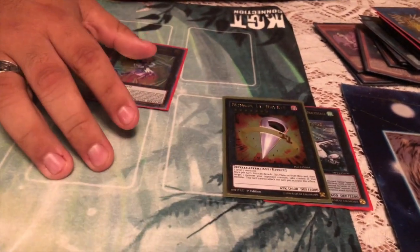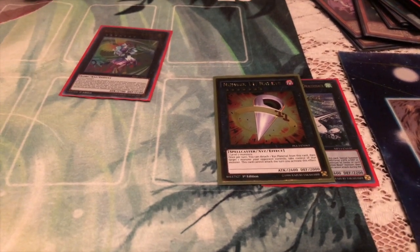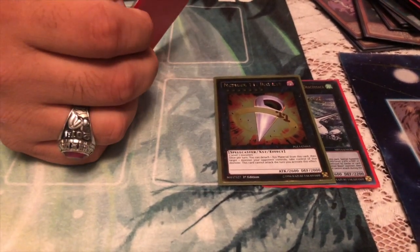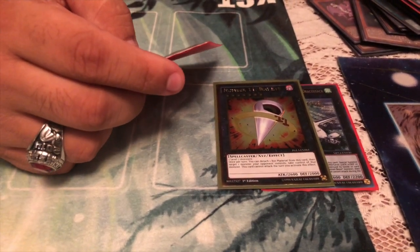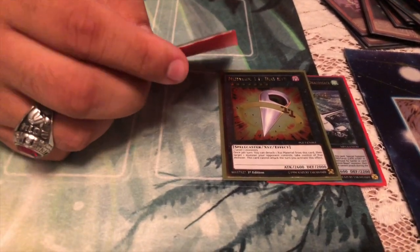Number 11 Big Eye — thankful for the collector here giving me a copy right now since mine's stuck in the mail somewhere. Big Eye can take problematic monsters that can't be destroyed. He helps out when you take your opponent's Borreload Sword, maybe their Dengirsu, anything else that gives you problems.